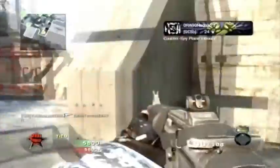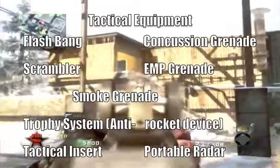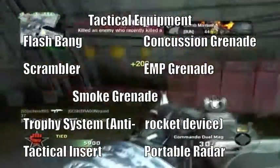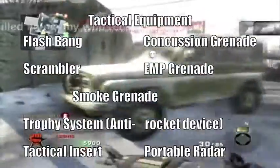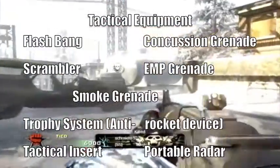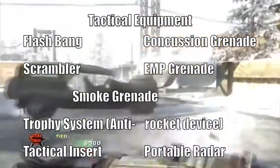Our final category is Tactical Equipment. We have the Flash Bang, Concussion, Scrambler, EMP Grenade, Smoke Grenade, Trophy System — basically like an anti-rocket device — Tactical Insertion, and Portable Radar.